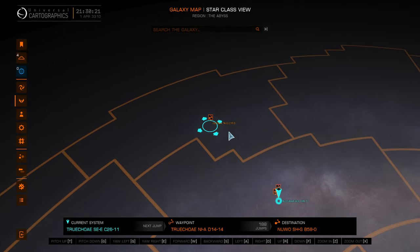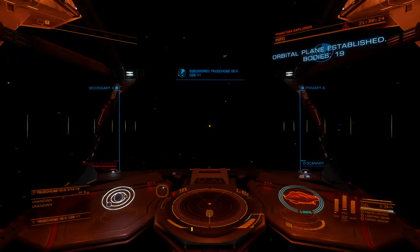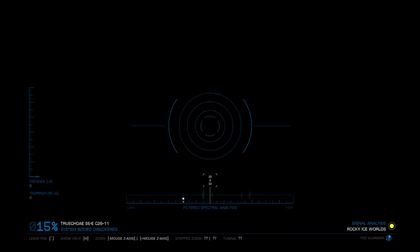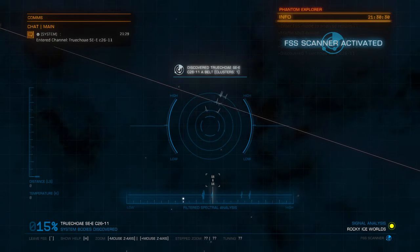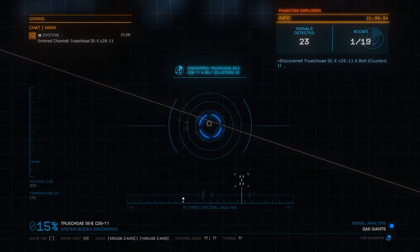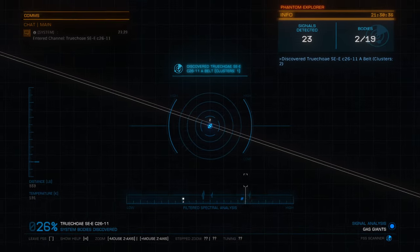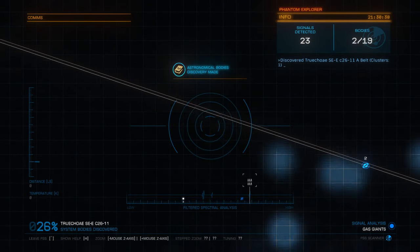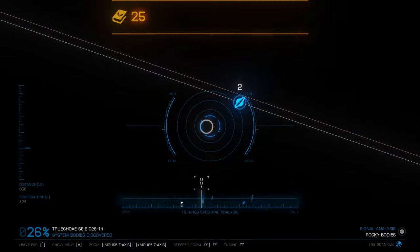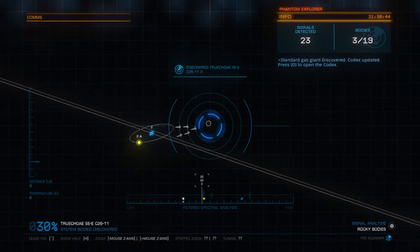Our current waypoint is over here, and Beagle Point is over in this area. So we have a pretty decently close waypoint that's going to get us relatively close to Beagle Point. And then after that, we're going to start having to figure out what jumps we're going to have to do to actually make it all the way there, because the distances between the stars out that far are pretty extreme, and the route planner has a hard time figuring out how to get you there.